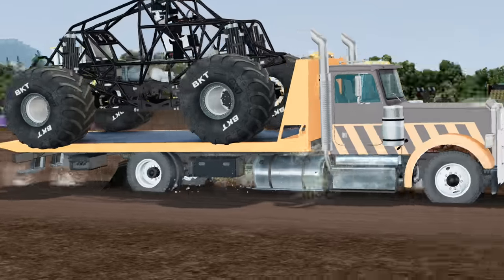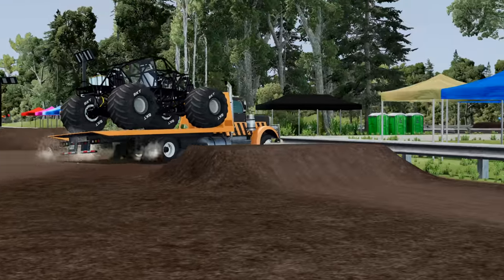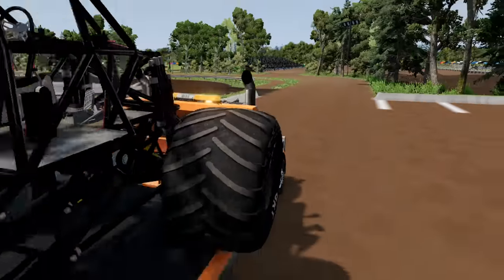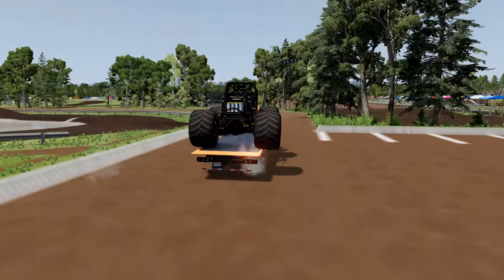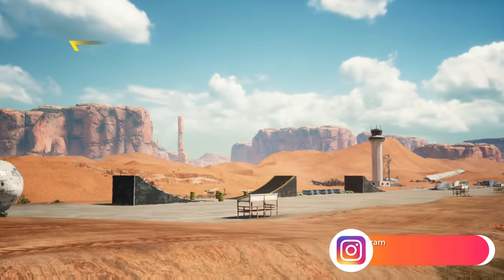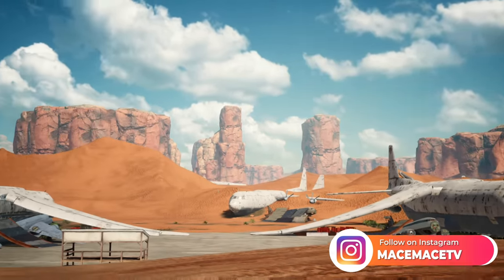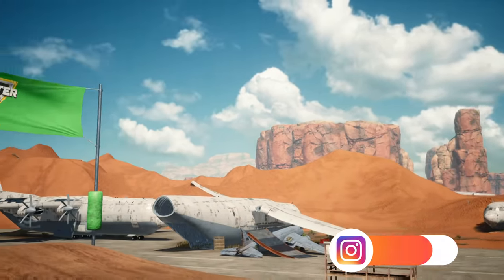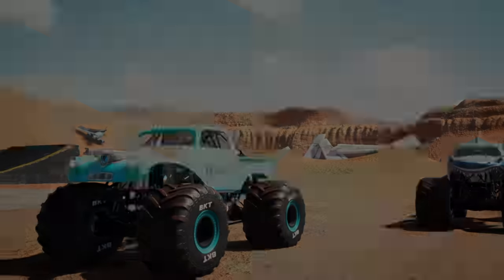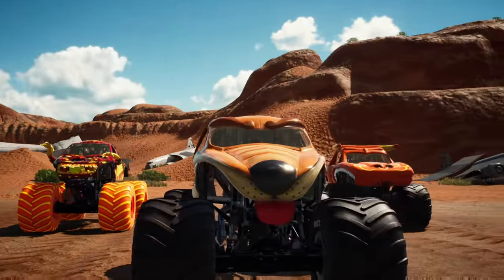We've got our new BKT tires on the frame. We've made it to our next challenge, and there's two parts. First, we have to win this Steel Titans race to unlock the Target Jump Obstacle Course. If we complete both parts, we're going to win a brand-new engine. We're going to be using Zombie Fire for the race.